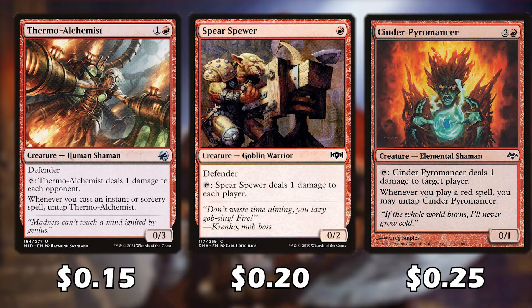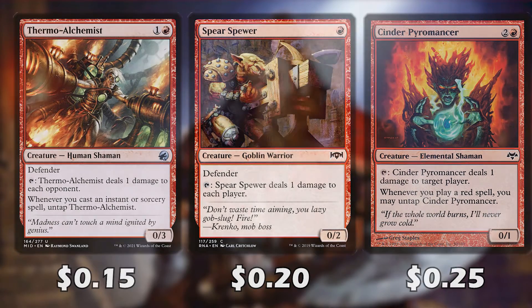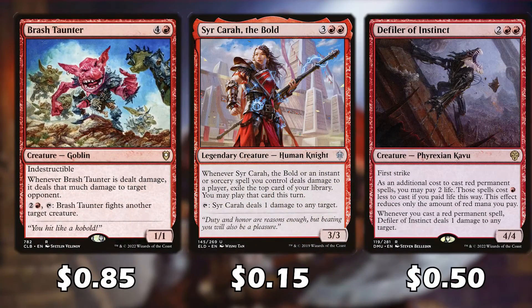With Torb rand out, those effects deal three damage to each opponent every time we cast an instant or sorcery. Most of our instant and sorcery spells do additional damage. Whenever these three cards are tapped, they deal one damage to a player. Storm Alchemist can be untapped whenever we cast an instant or sorcery. Cinder Pyromancer can untap whenever we play a red spell. Rash Taunter costs five mana but is a 1/1 with indestructible.